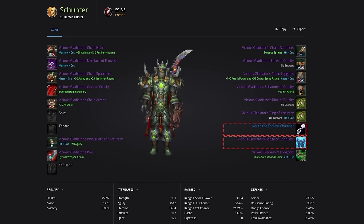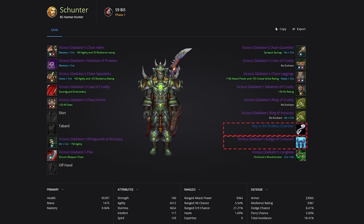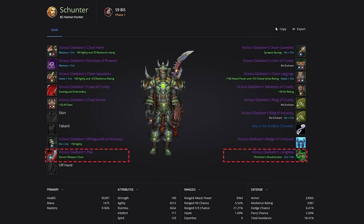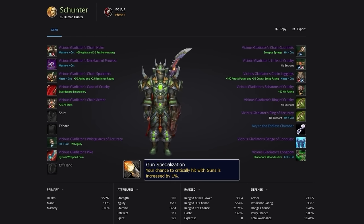As far as trinkets are concerned, there are a few options depending on your race. No matter what, you're going to be playing with the Vicious Gladiator's Badge of Conquest. As Human, you can play with the Key to the Endless Chamber as your only potential PvE item, or use an Insignia proc trinket if you don't want to PvE at all. As a non-human, you'll also want to wear a PvP trinket with the Vicious Badge for Season 9. For weapons, use the Vicious Gladiator's Pike as your melee weapon and the Vicious Gladiator's Longbow as your ranged weapon. If you're playing Dwarf, be sure to buy a gun instead.